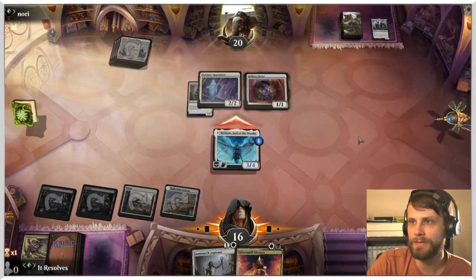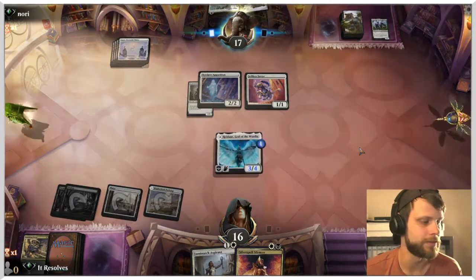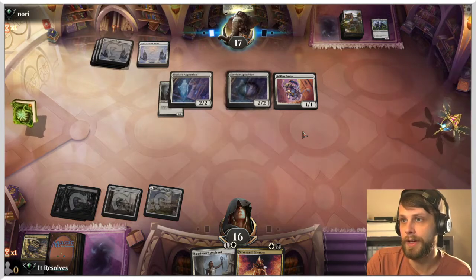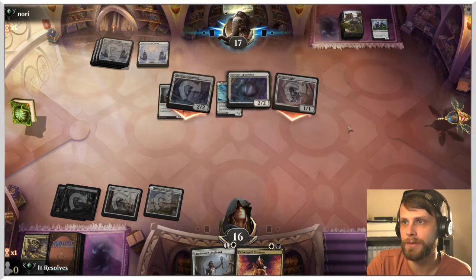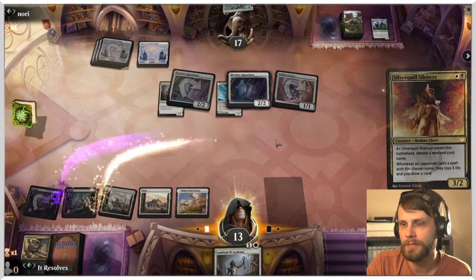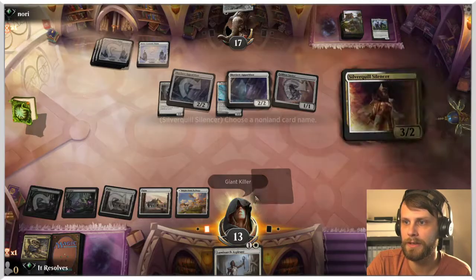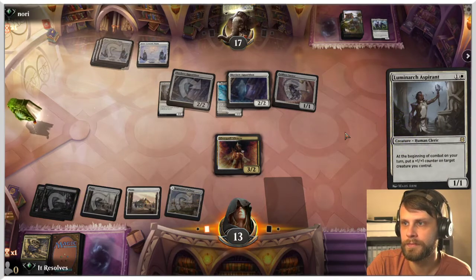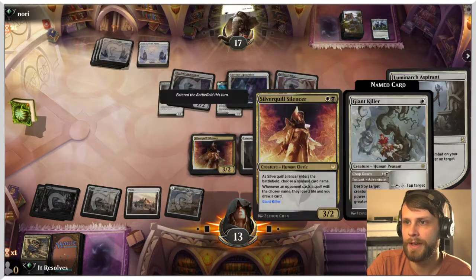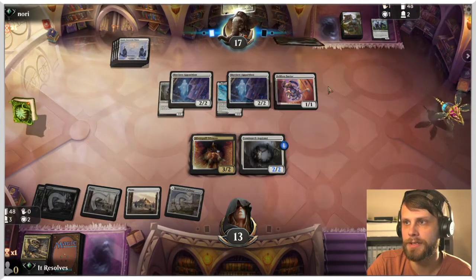We're in a position where we can feasibly outpower them — especially if they just play that Giant Killer, we get to drop the Aspirant. Maybe it would have been better to hit the Apparition to get a creature back, but I didn't want them to keep that equipment around. They're holding on to that Giant Killer — I wouldn't think that's the best play given our deck. Let's name Giant Killer and play the Aspirant. I'll put the counter on the Aspirant, keeping it out of Giant Killer range. I guess we should have named Chop Down actually, not Giant Killer — but it's okay.